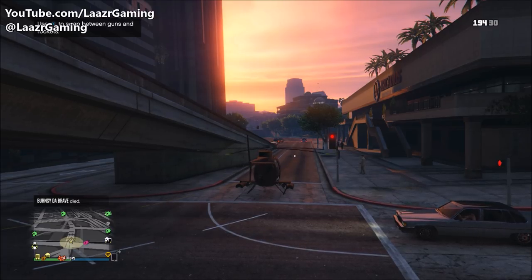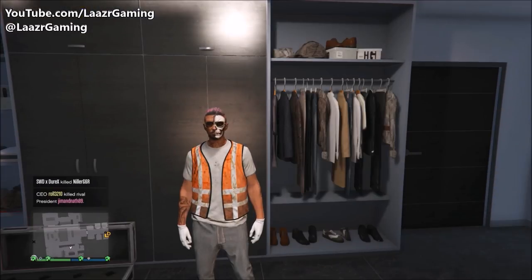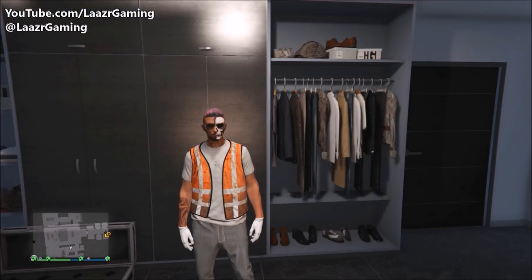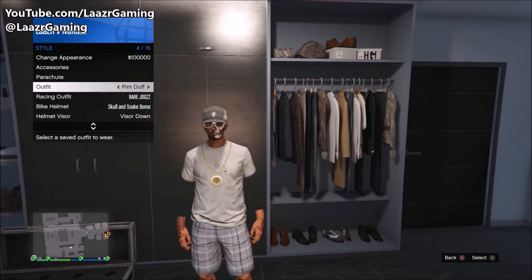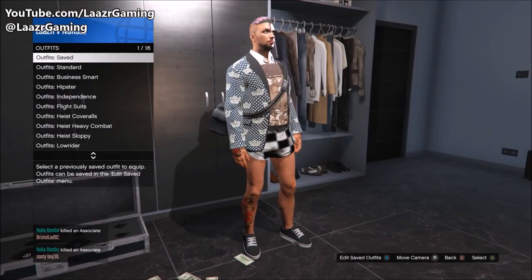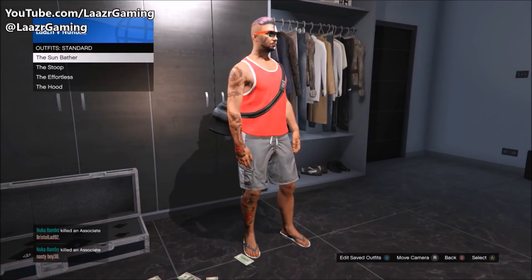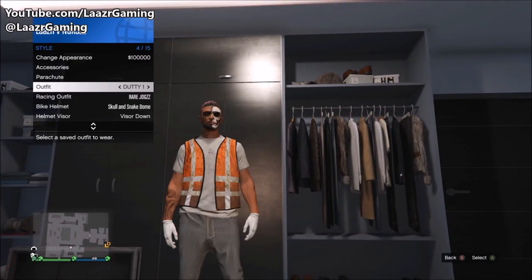The great thing about this clothing glitch is it's extremely easy to do and it works on PlayStation 4, Xbox One, and PC. As you guys just saw on screen, I was flicking through all of my outfits proving I don't currently have this outfit saved. The first thing you want to do is be in a free roam public session.